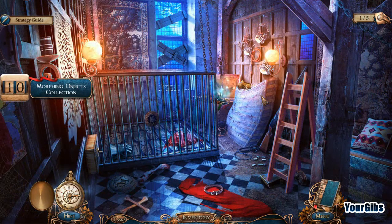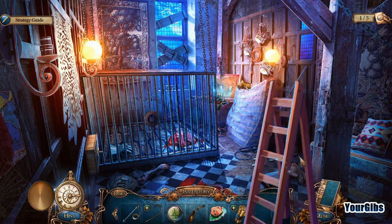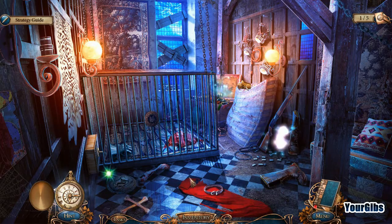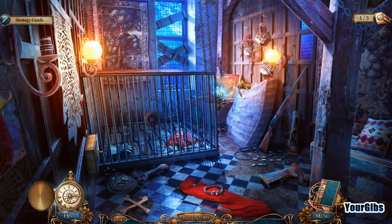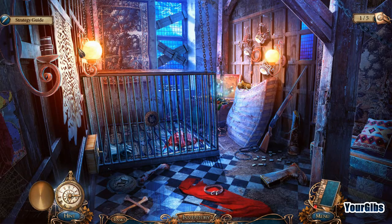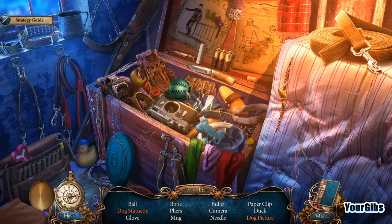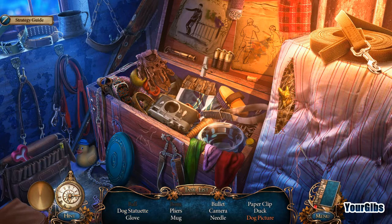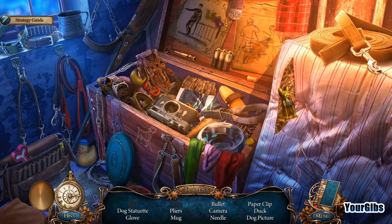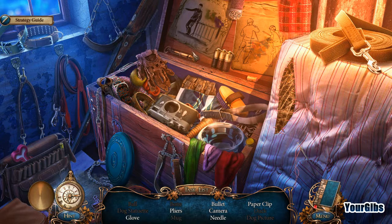Ten morphing objects. Let's go to the kennels — this is where the puppy dog was, the demon dog. Take that ladder we just morphed. What do we got here? All sorts of goodies to deal with. Let's go ahead and deal with this hidden object scene.